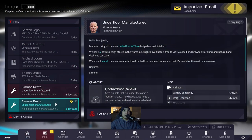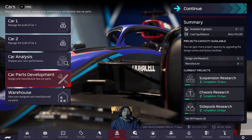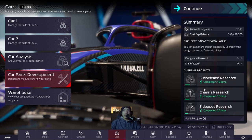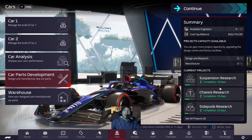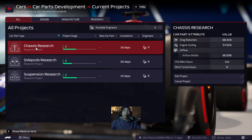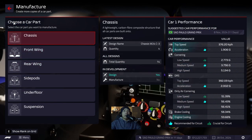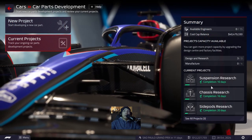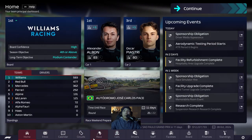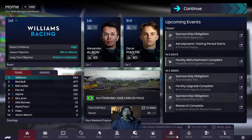A new ATR period starts today. Underfloor and suspension are manufactured, and anything we try to develop won't finish by the end of the season anyway, so we're putting all ATR hours into research. I already have three research projects going, which is the max, so we'll have to wait another 10 days. We still need to get front wing, rear wing, and underfloor researched for next year - those are the most important ones.